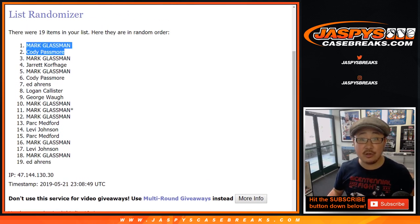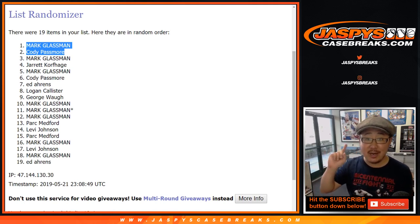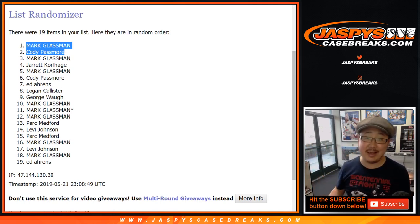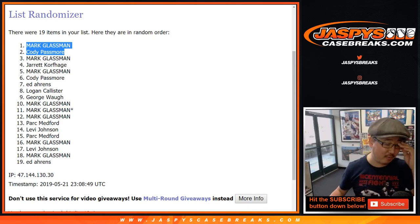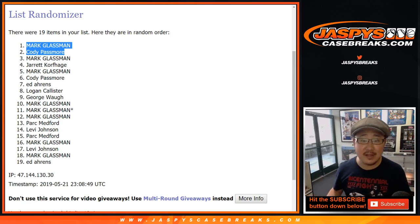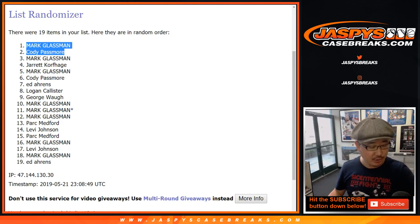Congrats to you two — you now have two entries in our dual NT case break from 2017 and 18. Bellinger rookies, Acuna rookies, Ohtani rookies, Aaron Judge rookies, et cetera, plus all the other great stuff that's in National Treasures Baseball. Check it out at jazbeescasebreaks.com. We'll see you next time for the next one.